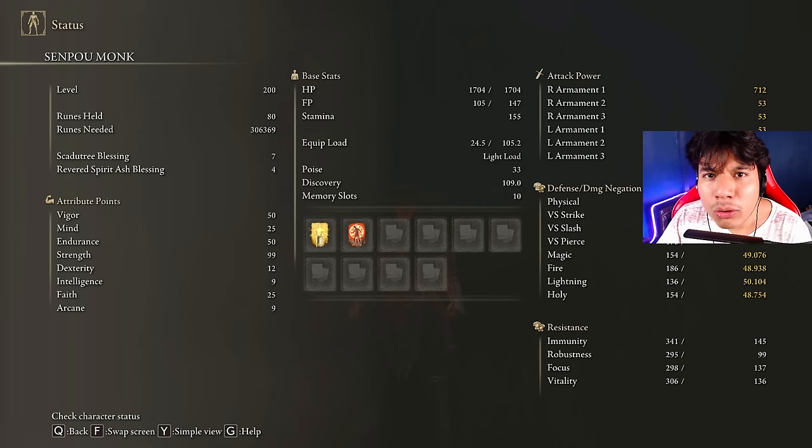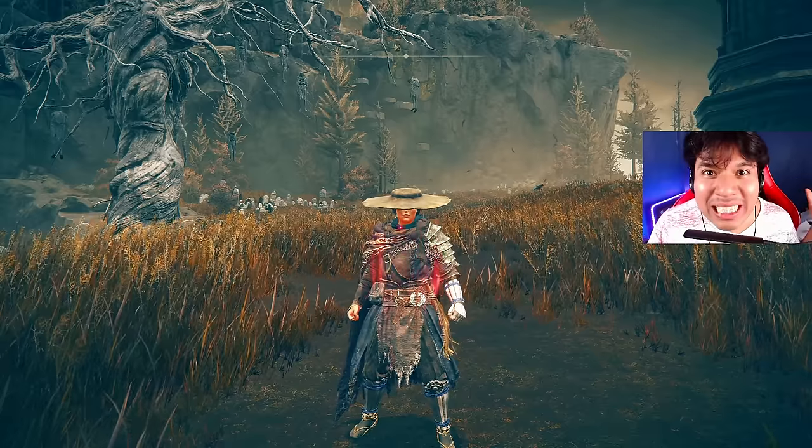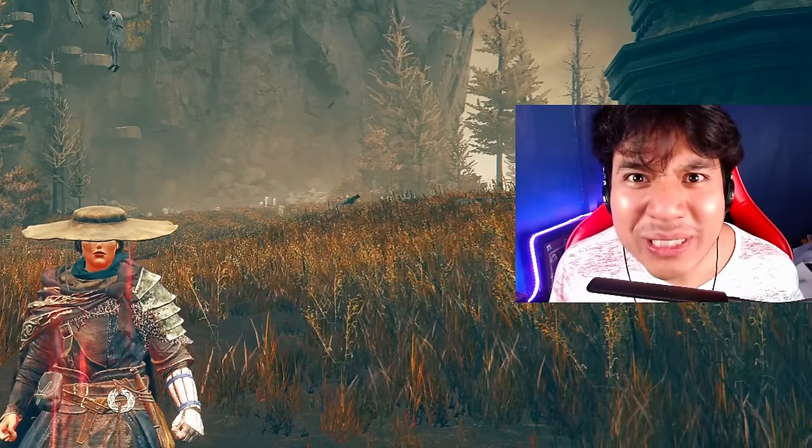Don't forget your Pickled Turtle Neck — this weapon doesn't consume a lot of stamina but it is always good to boost your stamina recovery speed. For an optimal build we need 50 on Vigor, 25 on Mind, 50 on Endurance to be able to attack as much as possible, 99 on Strength because this is mostly a strength build dealing only physical damage, and 25 on Faith. Golden Vow and Flame Grant Me Strength are going to be our main buffs, and I strongly recommend having your Sacred Seal at max level.